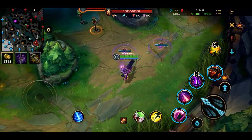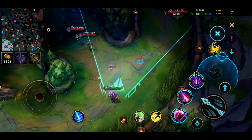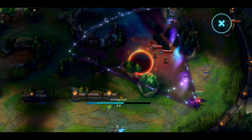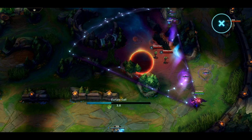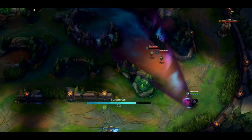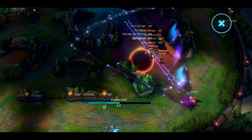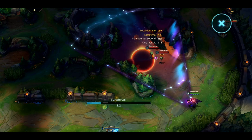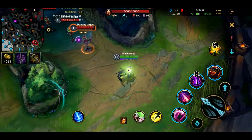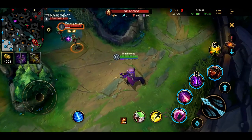And finally, Jhin's ultimate — you aim it in a direction of your choice, then tap on the screen, tap on an enemy. He shoots four times, and the fourth bullet will also crit, just like your basic attacks. And the lower the HP of the enemy, the higher damage it does.